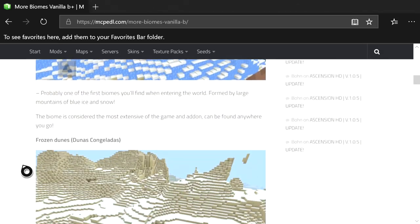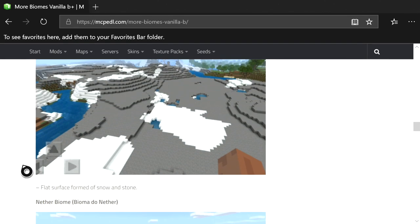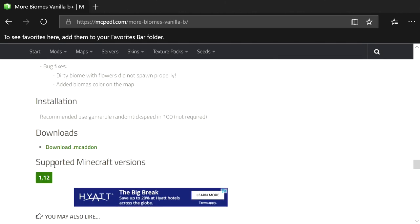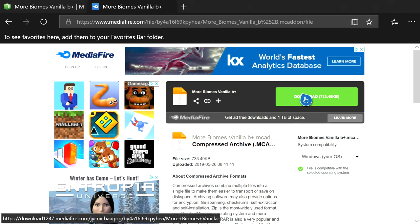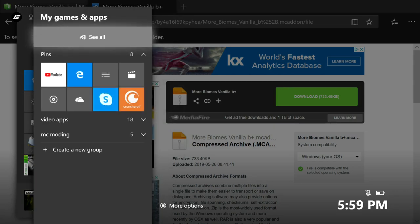Scroll down past all the pictures — those are all the custom biomes you can encounter in this mod. Once you're near the download section of the website, hover over 'Download MC Add-On' and press A. That should take you to a Mediafire link. Hover over the green download rectangle, press the pause button, and then copy the link.